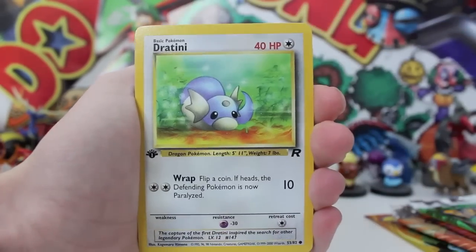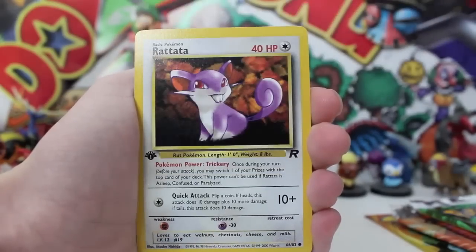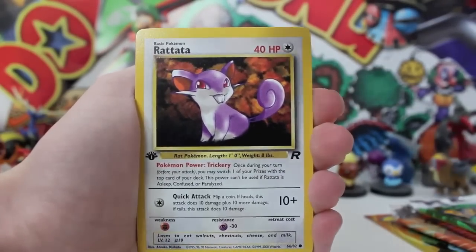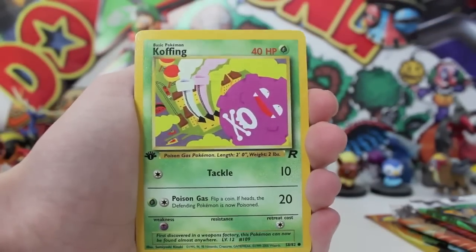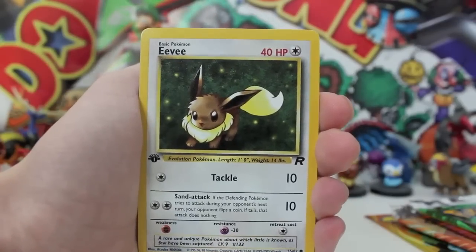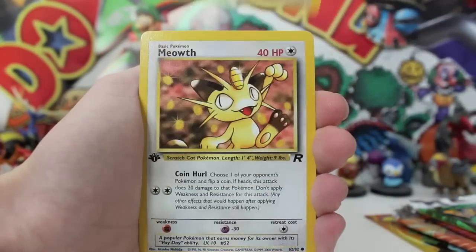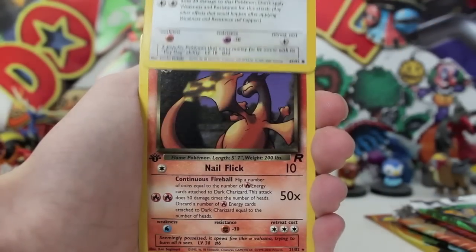So we get a Magnemite there. A Dratini — oh, that's so cute, and it's got like a bit of a lens flare happening there. I've not seen this artwork in ages. We get a Koffing looking super sick. A Drowzee. And no way — Eevee, my absolute man! That's so bomb. I love Eevee so much. We've got Meowth there doing the cha-cha — he's having so much fun. We've got the Goldcrest on his head.